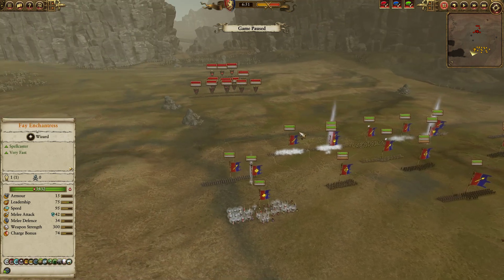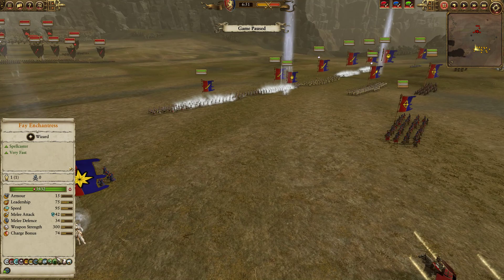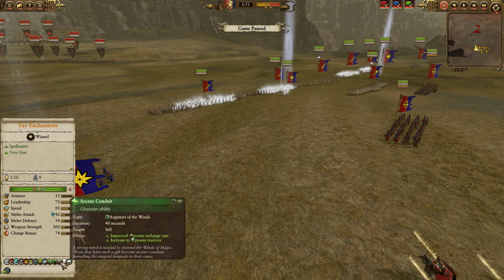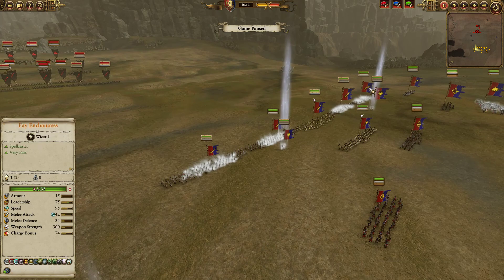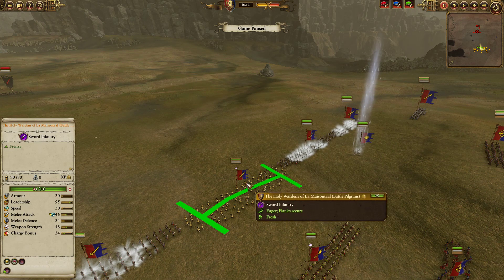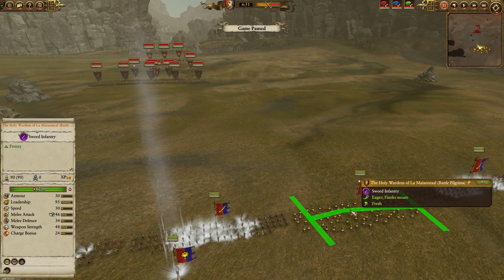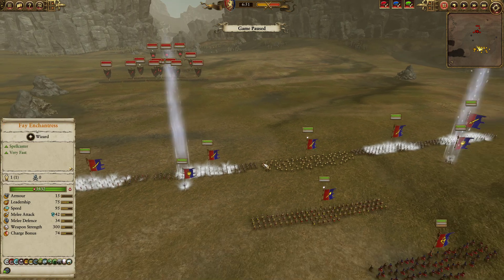For this build I decided to go with the Fae Enchantress — she's a great lord no matter what you do. She's got Mist of the Lady, Regrowth, Earthblood, Arcane Conduit, Favor of the Fae, and Chalice of Potions, so she's pretty potent. The frontline is a mix of Foot Squires as well as the Holy Wardens in the center. With their magic damage they're great against ethereal units and physically resistant troops, and they'll melt through the lower-tier chaff that Vampire Counts bring pretty efficiently, with crazy weapon strength and a really good melee attack.